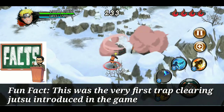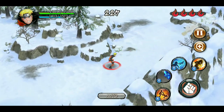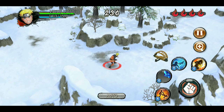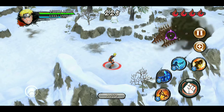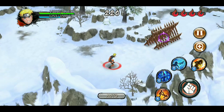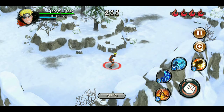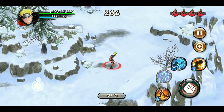Fun fact: Oji Naruto's trap clearing jutsu was the very first trap clearing jutsu in the game, and after his rekit he was the best attack mission player as well as the best in defense. But he faces the same issue as his father — his trap doesn't go over beer traps, he can destroy walls but gets stuck on beer traps. He's a red character so his CP cost is high and you really can't afford to waste CP using the jutsu multiple times. Still, his full room range makes him better than Edo Minato.